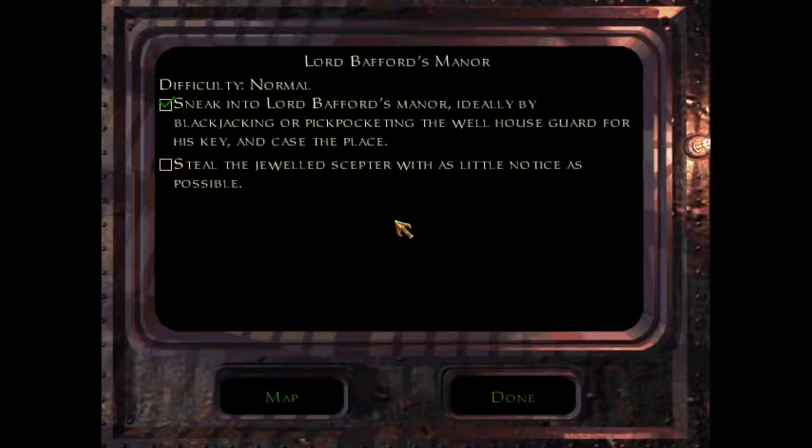Hello everyone and welcome back to Let's Play Thief Gold. My name is Ketch, thank you for joining me. Last time we finished up the training exercises, left the Keepers — Garrett, our main character — left the Keepers and is presumably pursuing a life of freelance thievery. So currently we are trying to sneak into Lord Bafford's Manor, which we have achieved. We are close to his throne room, and we're looking for the Jeweled Scepter with as little notice as possible. Hopefully we can avoid alerting any more guards and finish up this first mission. So without further ado, let's get back to it.